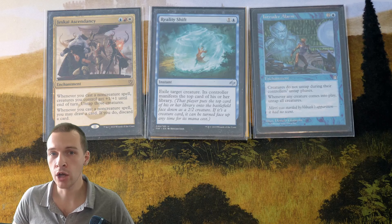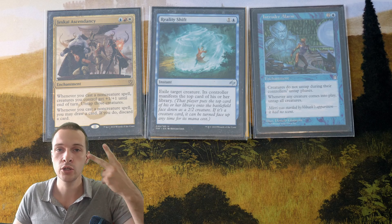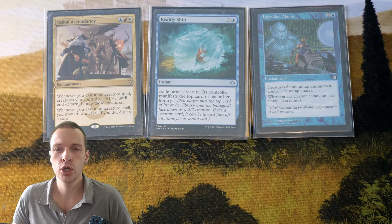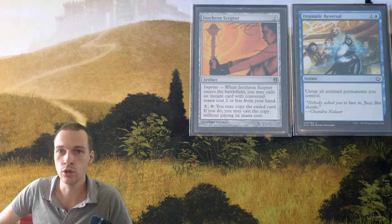Let's go over the advantages and disadvantages of going for a one-card combo instead of a two-card combo, and look at some typical Gollus two-card combos. Here I have Isochron Scepter and Dramatic Reversal. These two cards together with some Rocks and some Mana Dorks will give you infinite mana — cast your commander, then cast your entire deck by activating Gollus' ability.